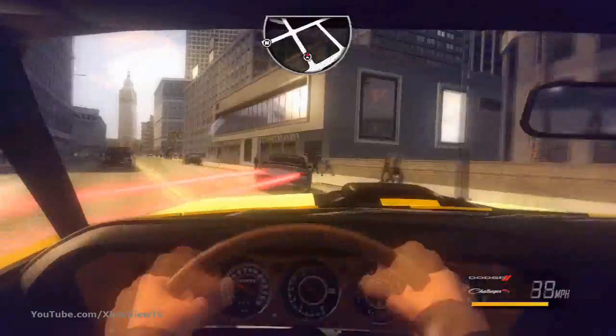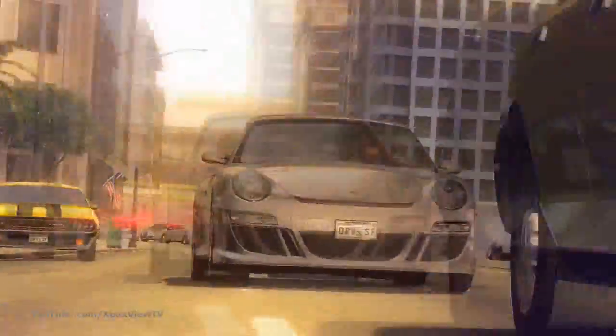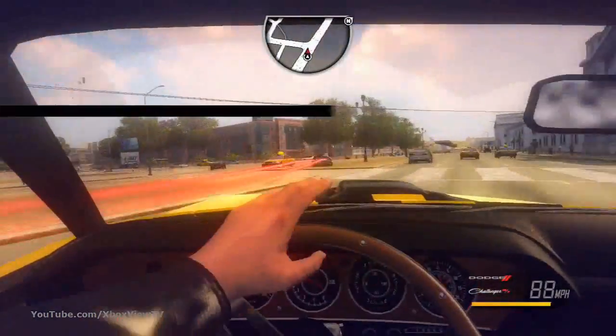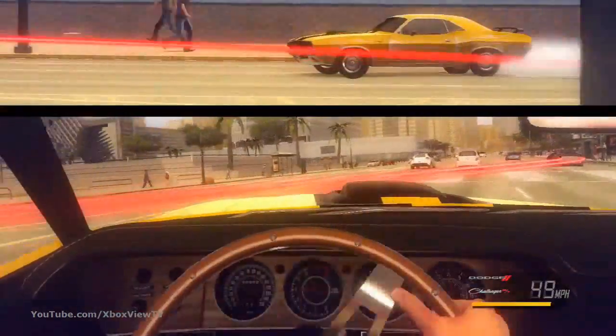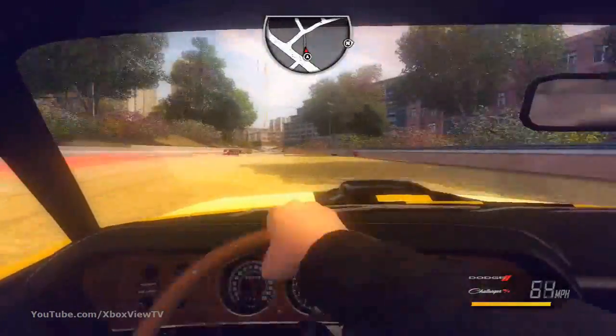You can see the handling here — we've really worked hard to bring back that classic feeling of the handling, Tanner pushing the back end of his car right out there. For the first time in Driver's history we have well over a hundred real licensed cars. Using the in-car view here, it's one of the classic views used in many of the 70s car chases like Bullitt and French Connection that inspired the original Driver game.